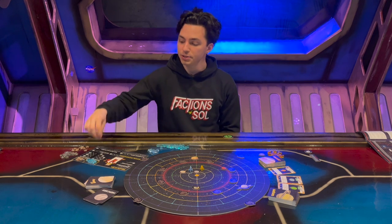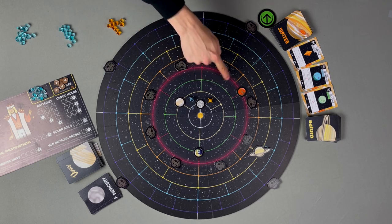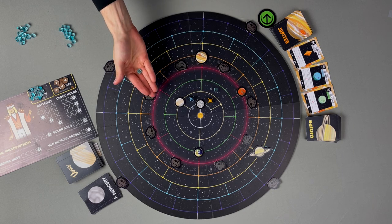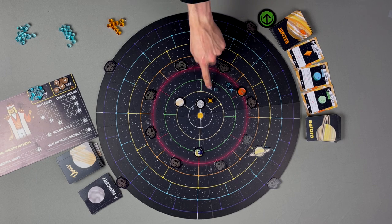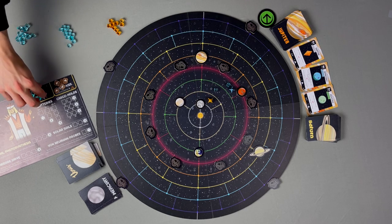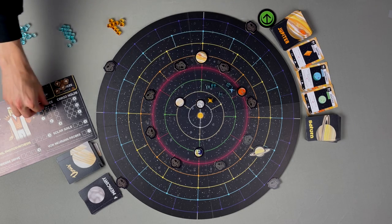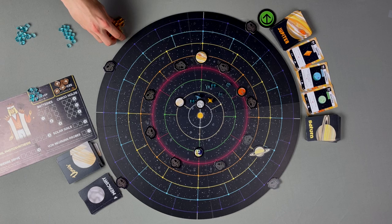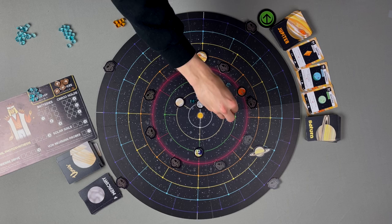Players use energy to move around the game board. To move into an empty sector, players must place one more energy than is already there. So to move to Mars — an empty sector containing zero energy — I would place one. Movement doesn't care about what color energy is there. So if another player wants to move into a sector containing three energy, they place one more than three, which is four, and then one more than one in the next sector, which is two.